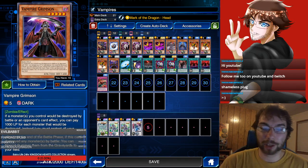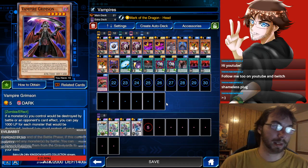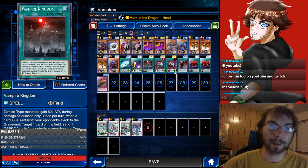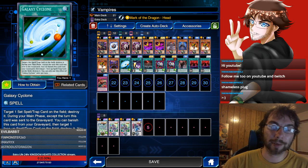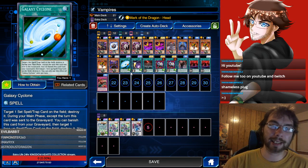We also have Vampire Grimson — he's a pretty beefy 2,000 attack, but he also has a protection effect that can allow some clutch plays to happen. We have Vampire Kingdom here. Ideally, we would have two copies of this card; I'm still going through the box to get my second copy. We have Galaxy Cyclone and Cosmic Cyclone. I just like Galaxy Cyclone — I know it's a bit slower than Cosmic, but I prefer it. I really like the single target destroy effect.